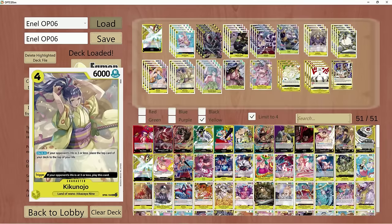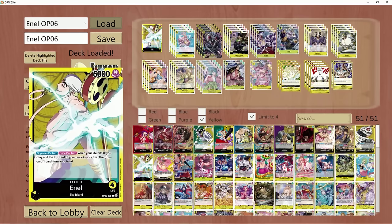Our toughest matchup right now in my opinion is Gekko Moria. But Gekko has a very hard time dealing with Kikinojo, because unlike Sakazuki, they can't just bottom deck her. They have to Ice Age her, Absalon it, Greater Eruption, Absalon it. And as soon as she dies, you heal a life — which in Enel's case is highly favorable towards him.